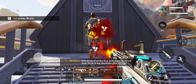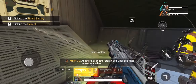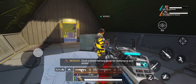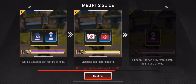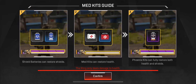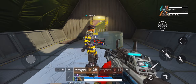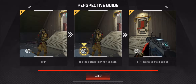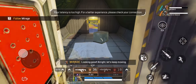Let's go to the Death Box and see what treasure she has. A shield battery — great for recharging your shield. Let's keep our shields and health up. I've got a date after this. Looking good. All right, let's keep moving.